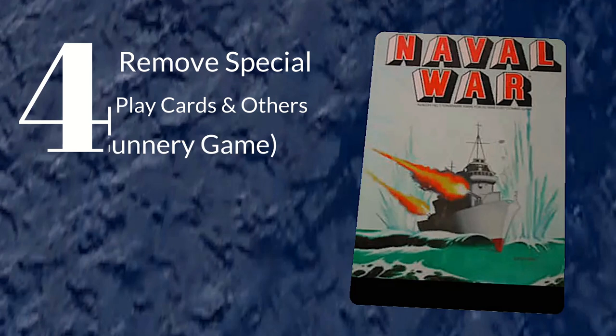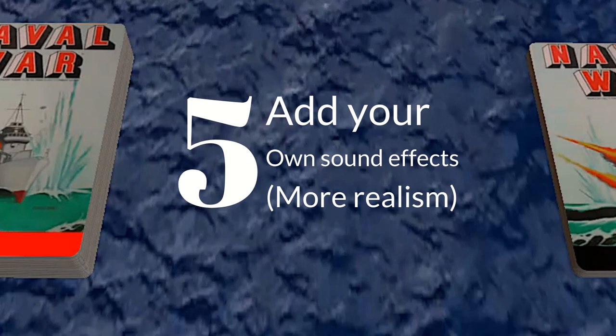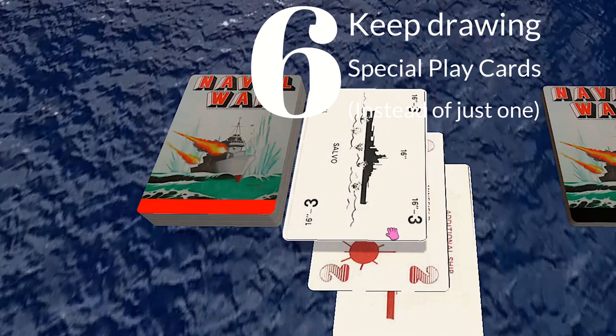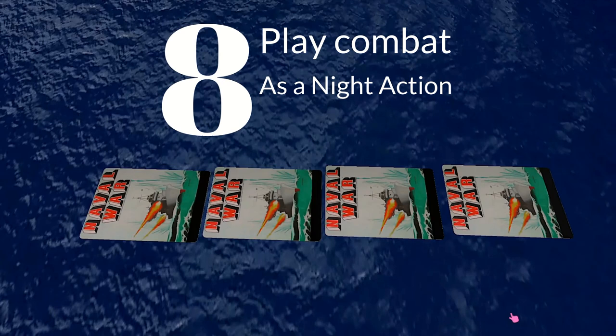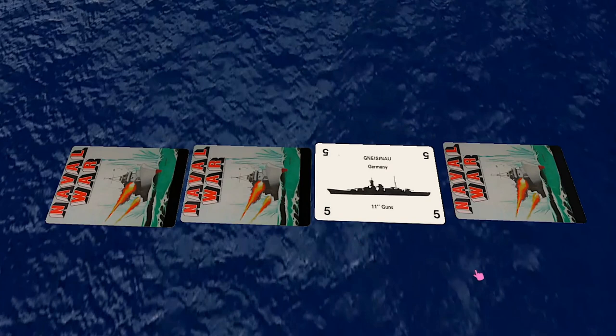Number five: for a more realistic game, add in your own sound effects. Number six: instead of ending play upon drawing a special play card, continue to draw until a regular card is drawn, and play any special play cards that come up along the way. Number seven: for increased carnage, count all minefields as being two points. For a night action variant, allow all players to deploy their ships face down. If they fire, they are exposed until one entire round takes place in which they are not fired upon. Targets are selected at random and are exposed when hit. In this variation, carriers may be hit even though other cards in their task force are still in play. Target ships remain exposed in the same way that firing ships do.